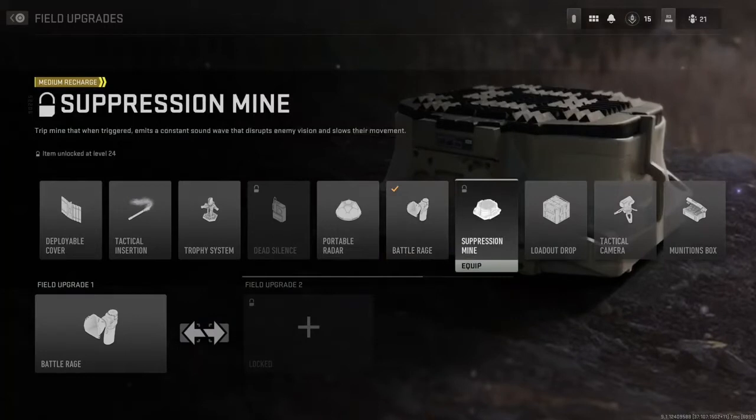The Suppression Mine is locked for the beta so I haven't been able to use it. But it's a trip mine that, when triggered, emits a constant sound wave that disrupts enemy vision and slows their movement. That seems pretty useful.